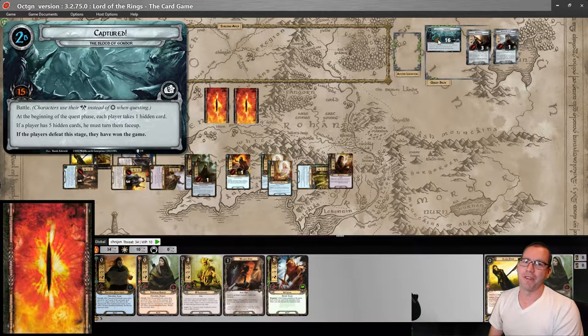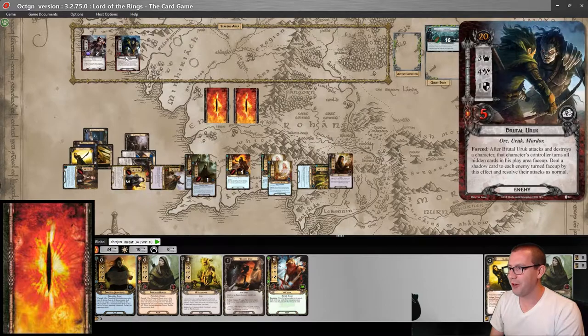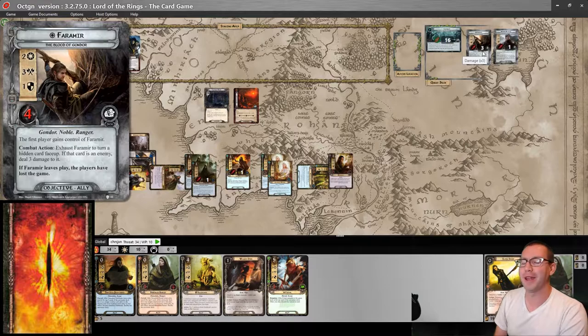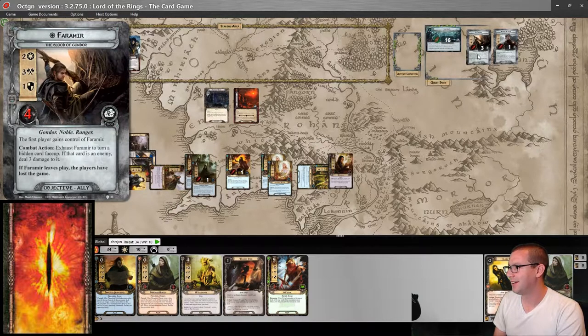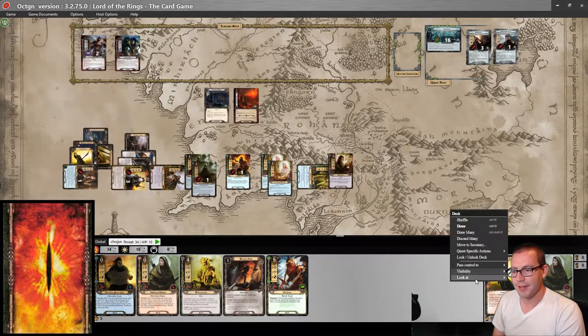We have evaded the Black Numenorean, fought off a bunch of Uruks, dealt with hidden cards that had no enemies yet again, and did not get Faramir or Lord Alcaron killed. Somehow.